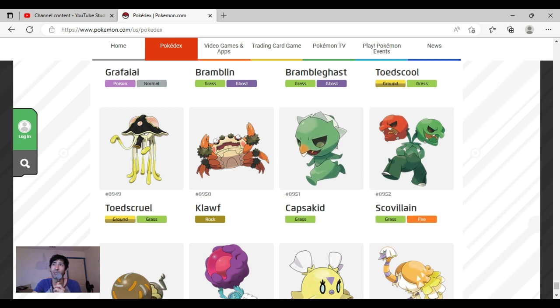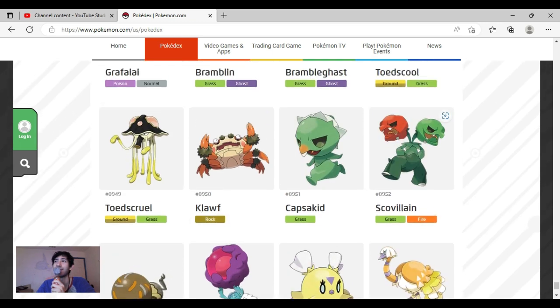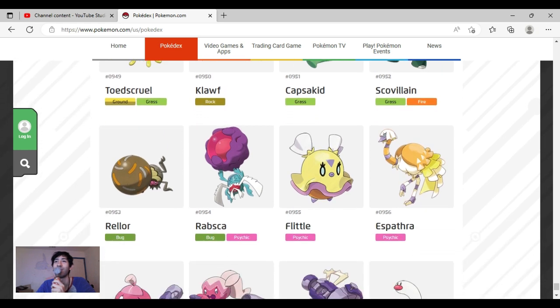Capsakid needs some more leaves or something to make its shape a little more recognizable and dramatic. Scovillain looks like a mid-stage evolution to me, and the arm is a little too small. But I do like the two twin heads — one green, one red — and the teeth made out of seeds is genius. They kept the unique eyes and the colors are nice, with darker green on the bottom and lighter green in the middle. Scovillain is pretty solid, and its tongue is very funny — like the kind you make when eating spicy food.